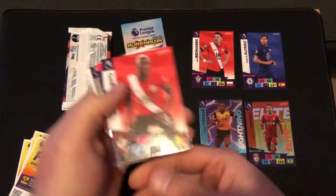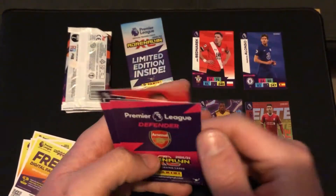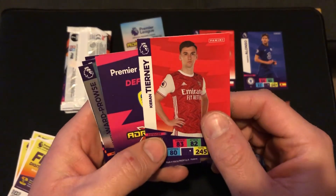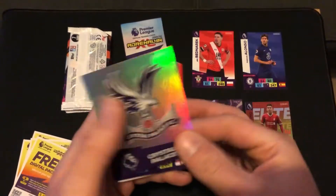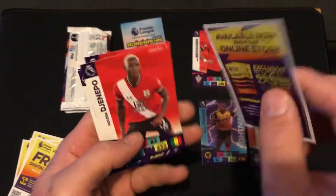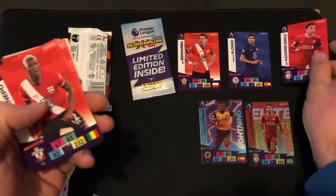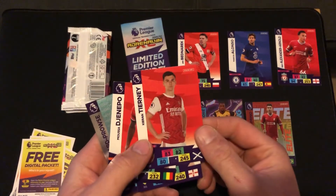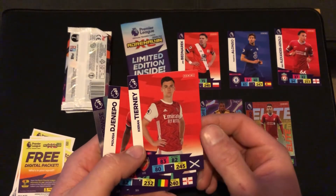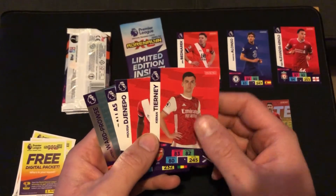Here we go — final Adrenaline pack. Hopefully we'll get a goalkeeper. Trent Alexander-Arnold. Kieran Tierney from Arsenal. We've got quite a lot of defenders from this pack. Stuart Dallas. Crystal Palace badge — we'll take that one out. James Ward-Prowse, the midfielder. There's your code. We have not got a goalkeeper, so we're going to have to go three at the back and two at the front. I'm going to put Trent Alexander-Arnold in there — his stats were definitely better than Tierney's: 2-4-5 versus 2-5-3 in total. We'll go with Trent Alexander-Arnold.